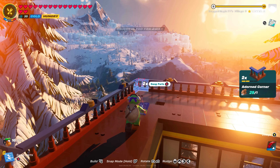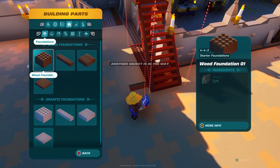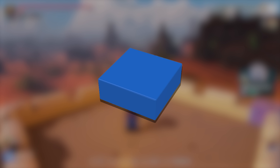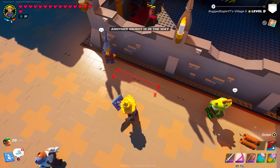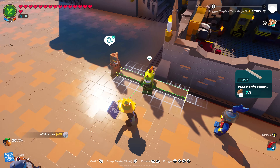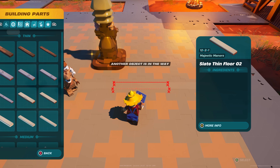Number 3: Building issues. There's a small gap in the floor which should be easy to fill in, but because LEGO Fortnite currently doesn't have any 1x1 tile pieces, you have to rearrange everything just to fill in that one small spot. After a while, this begins to get on your nerves.